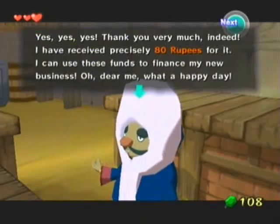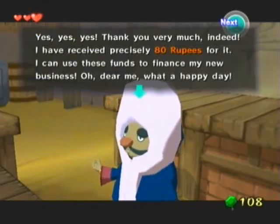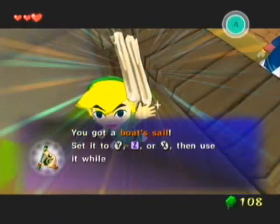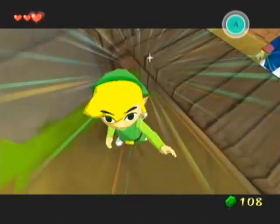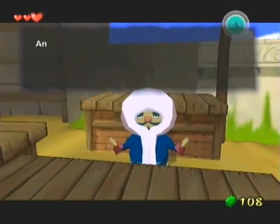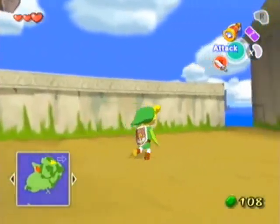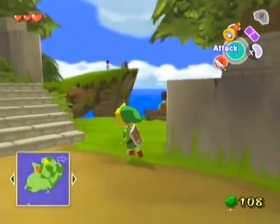Thank you very much indeed. I've received precisely 80 rupees for it — I can use these funds to finance my new business. Oh dear me, what a happy day! Very well, young master, as I promised, please take that! Don't slap me! You got a boat sail! Set it to Y, Z, or X and then use it while in a boat to sail across the sea. Press A to pull it away. The sail is one of the most quintessential items in the game, obviously, since it pretty much completely revolves around sailing. But you're going to quickly forget about that stupid sail, because it becomes pretty much negligible.